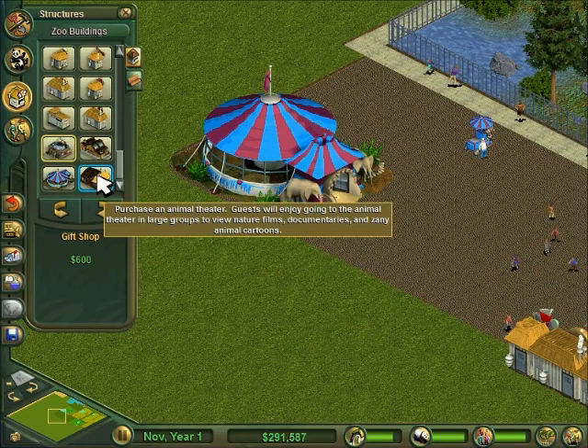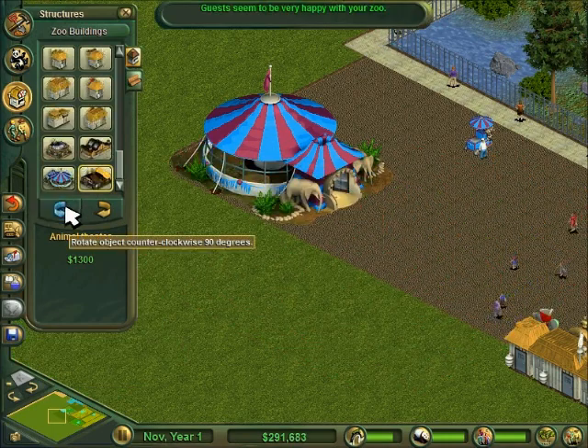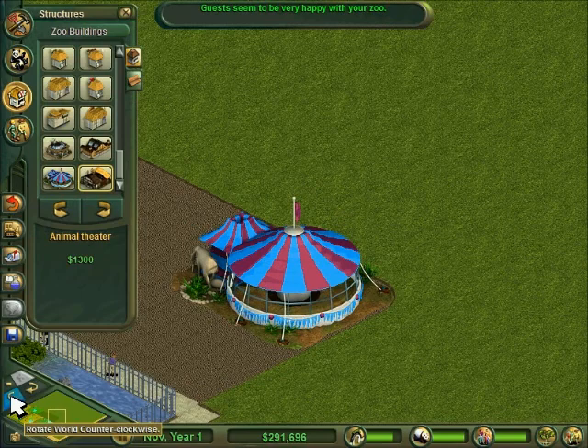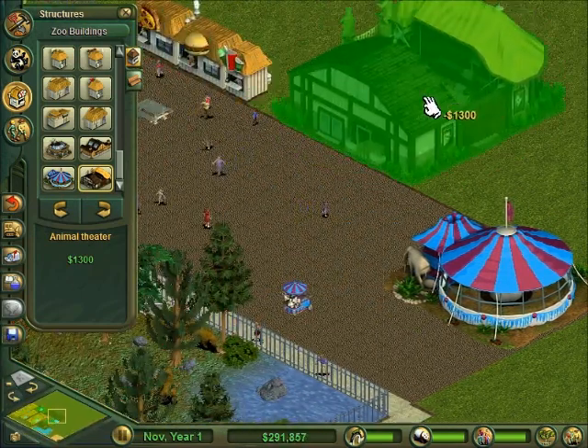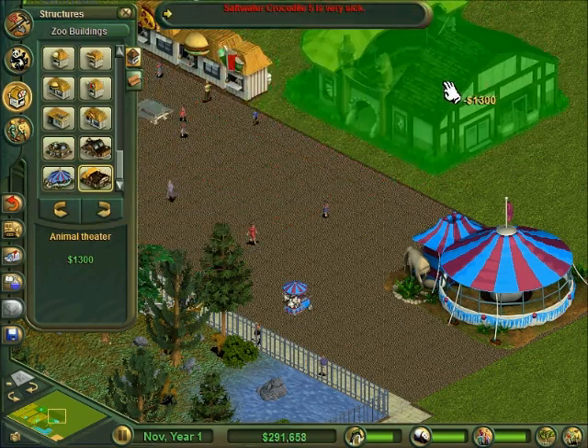This is a gift shop - where we go then. An animal theatre. Oh boy. What is this? It's not in the middle - that's not... that is...